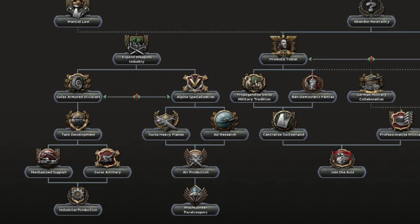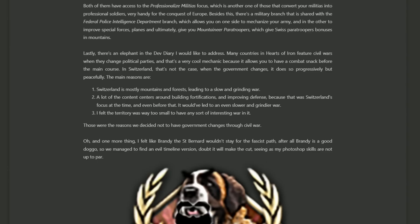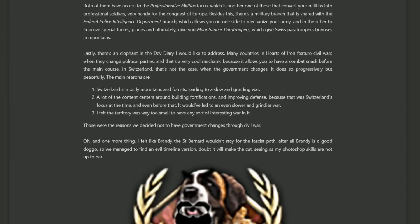Moving towards the bottom of the focus tree, the final military aspect gives you the ability to convert your militias into professional soldiers, as well as the shared branch having the option to get mountaineer paratroopers — a mix of paratroopers with the bonuses that mountaineers have. The last thing to note is that in no circumstance will any of the focus tree paths require you to go down a civil war path. Everything is a peaceful ticking over time and eventually converting the nation. The reasoning is that Switzerland is mountains, which is a nightmare to play with — a lot of Switzerland involves building fortifications, and a civil war in such a small nation probably wouldn't be so interesting.